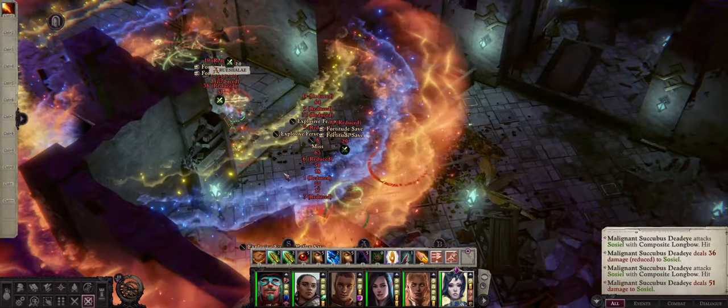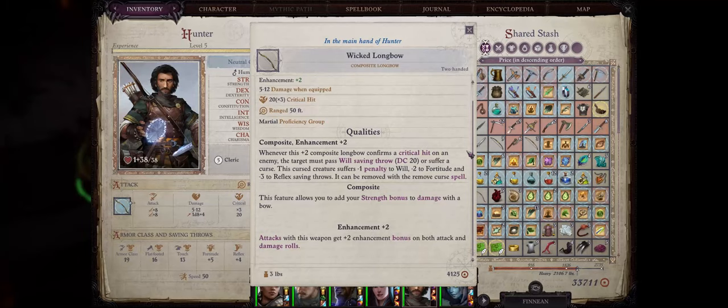Please note that this list is in order of availability. Now the first longbow of note that you'll probably find in the game is the Wicked Longbow. It does have a rather unique effect that can curse the enemy whenever it confirms a critical hit and the enemy fails a will saving throw. This effect is more of a bonus really, as I'm not sure you will be able to proc it a lot of times. The main benefit about this bow is that it comes with a plus two enhancement very early during the game.